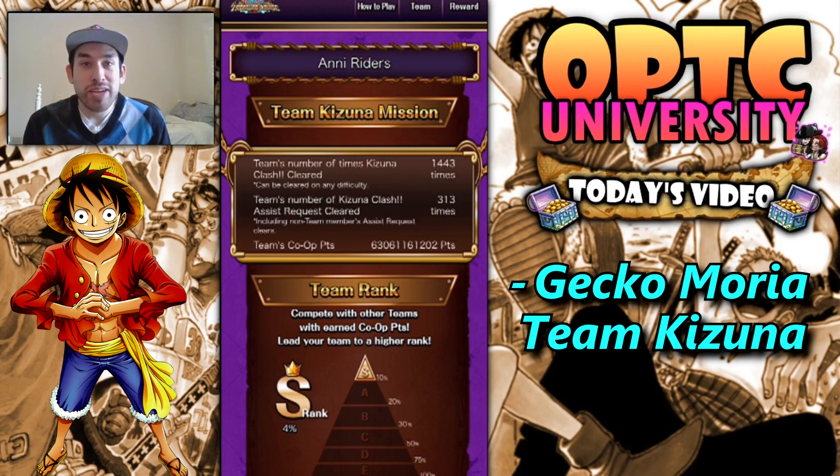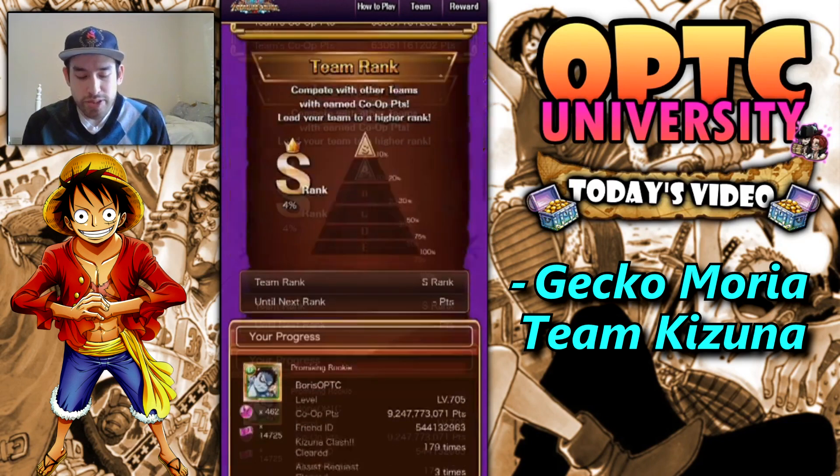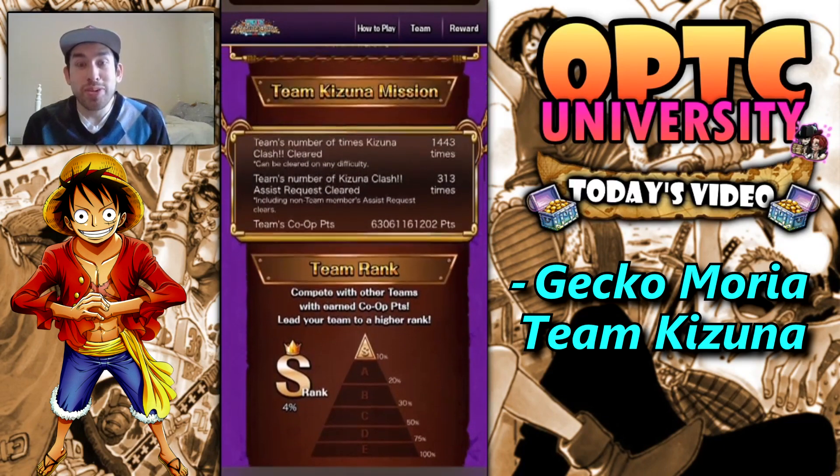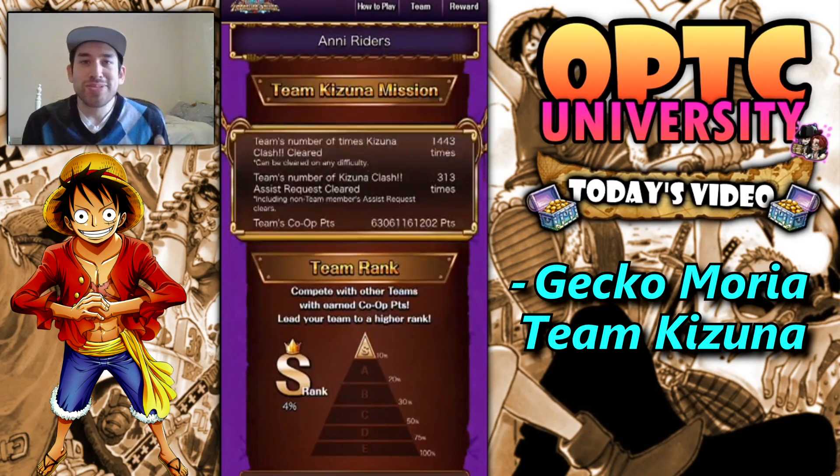We don't necessarily have a lot of the whales on our team, but everyone's putting in their part. I'm in the top five right now for runs. We have a lot of other people — someone's actually pretty close to 200 runs, which is pretty crazy.